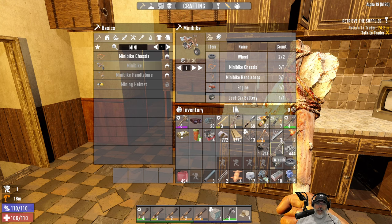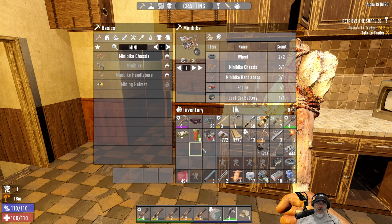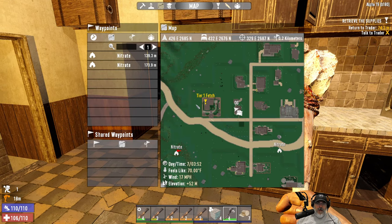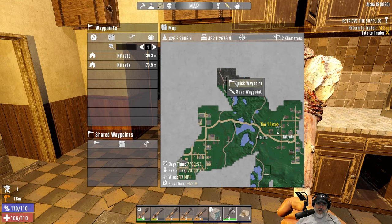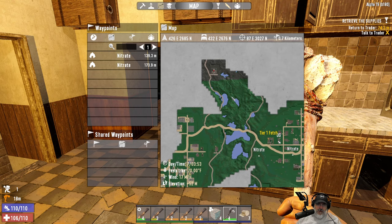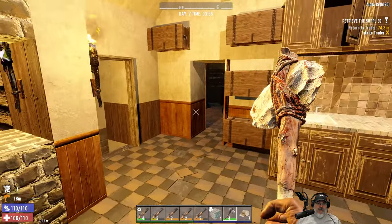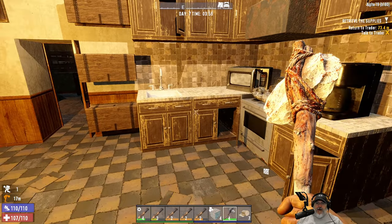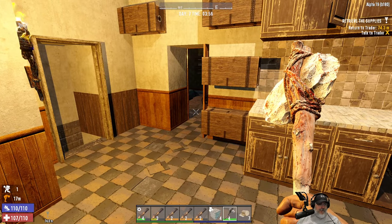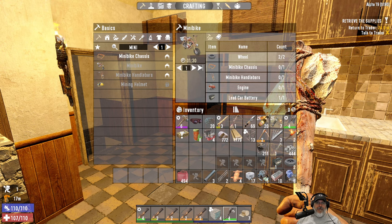So what we're going to do is go out and wrench a few cars until we get all of that stuff. I need a little more gasoline too, and then we're going to head over to New Hope Ranch Camp right over here — that's where we have a working workbench and we'll build our mini bike. Then we will transition from going everywhere on foot to finally having a motorized vehicle, which will be very nice. I got another point from doing a little bit of crafting off camera.